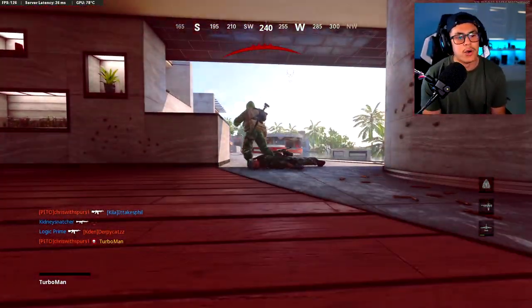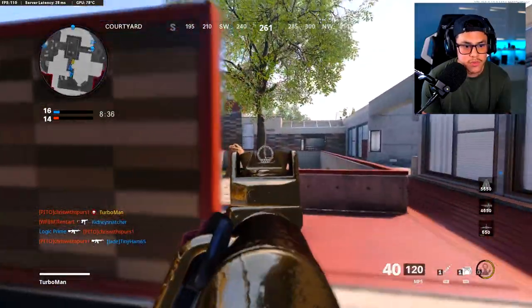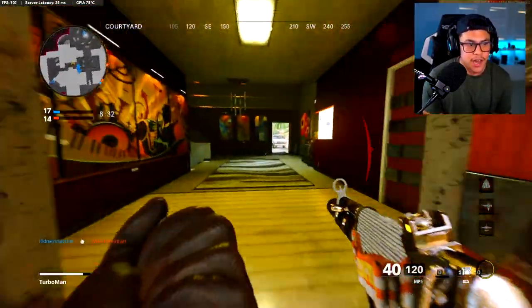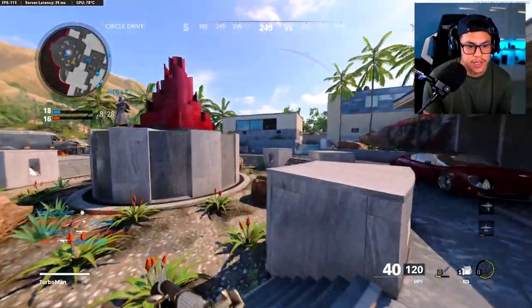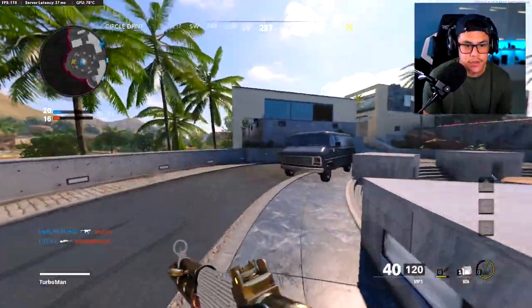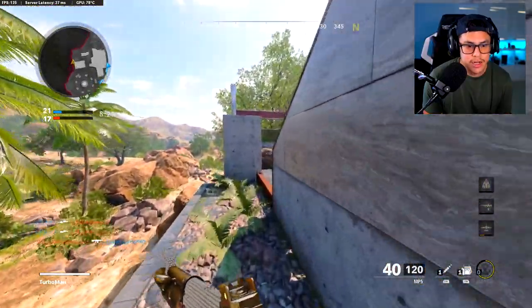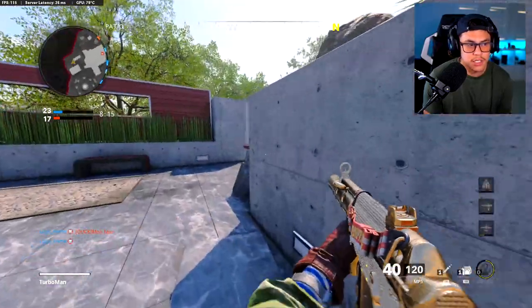Oh no, was there somebody camping at the bar? Let me show you guys exactly why going through the middle is really tough — I barely just peeked that and he almost killed me right there. So I'm going to go the opposite way. I believe they're hanging out in the kitchen right now, so I'm going to go for a flank. Remember, stick to the outskirts — I'm pretty much literally on the outskirt right now. Use this as a head glitch.